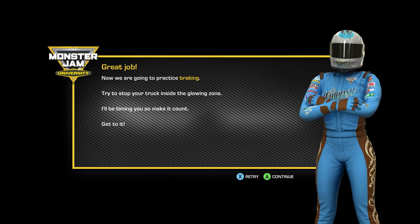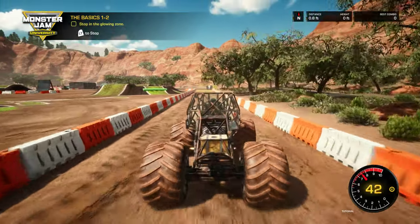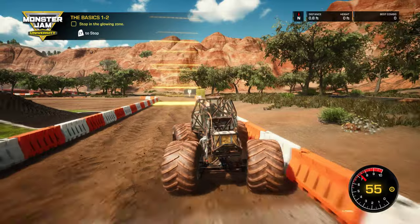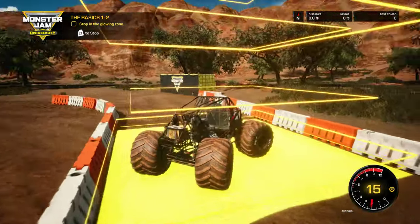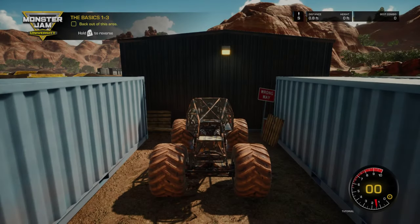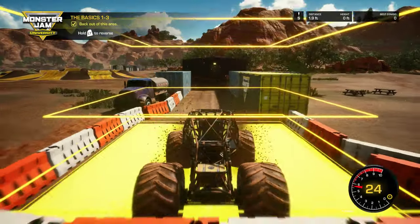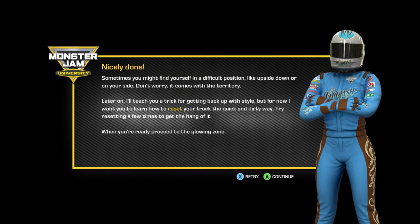I guess I don't need to brake. I brake with left trigger — that's often reversed, but that's cool. This thing controls very strangely. Back out. Brake and reverse, all the same. Sometimes you might find yourself in a difficult position, like upside down or on your side. Don't worry, it comes with the territory. That's encouraging. Later on, I'll teach you a trick for getting back up to style.